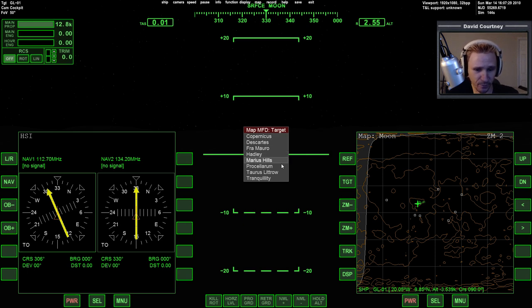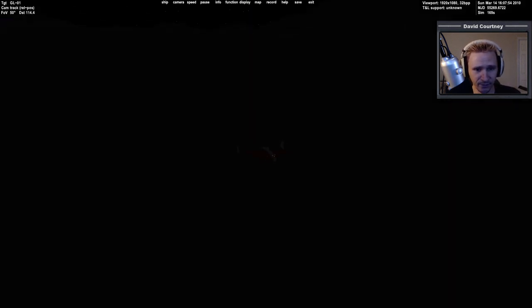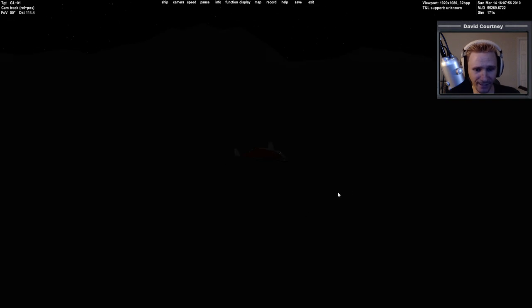You can see we've got Copernicus and the rest of these, which I won't try to pronounce. As my target I'm going to pick one of the others — Fra Mauro, which is only about 400 kilometers away, so that's not too bad. Whereas some of the others would be more like a thousand kilometers, which is a little far for a simple hop.